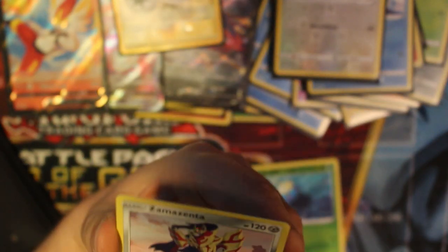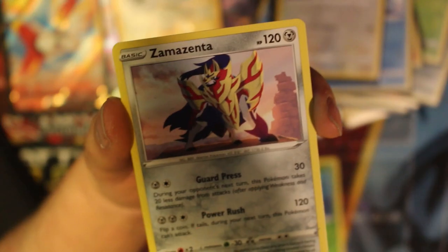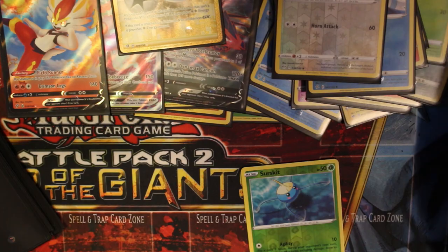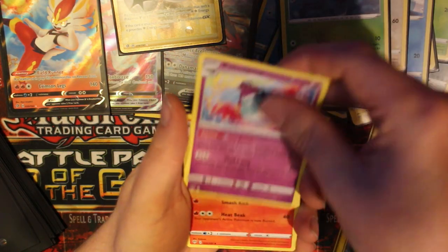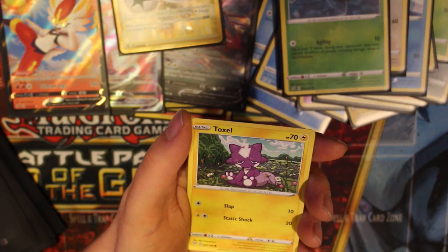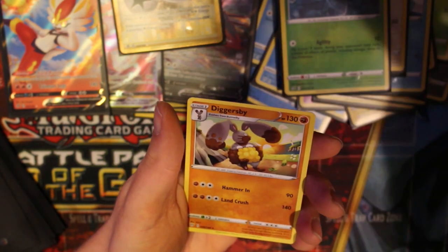Zamazenta from Shield - but man if that was V Max or V or even just a holo that would have been so nice. Code for you four. Dark energy. Polteageist, Combusken, Glimwood Tangle, Cubchoo, Wimpod, Bunnelby, Toxel, Sinistea. Reverse holo Meltan and Diggerbee.